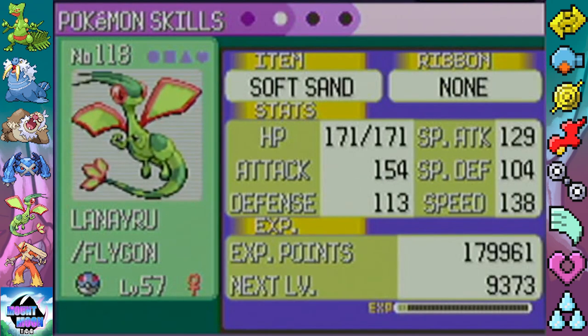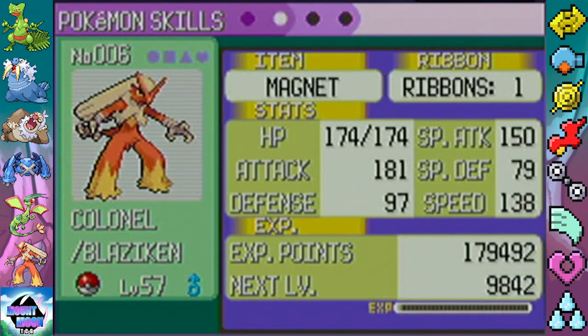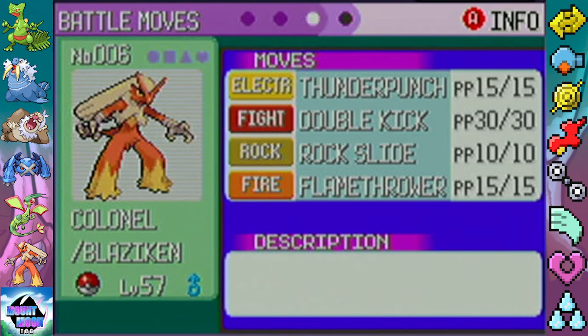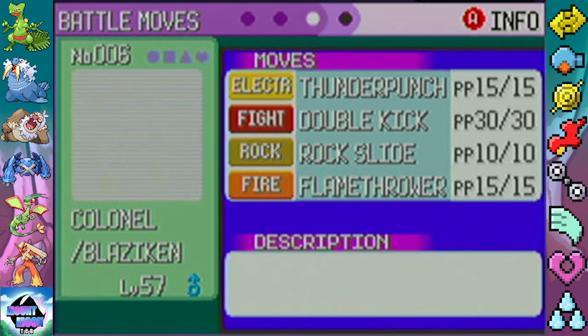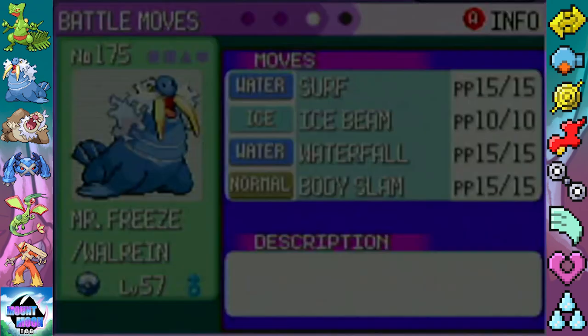We got Lanayru the Flygon with Soft Sand and moves Dragon Claw, Steel Wing, Earthquake, and Flamethrower — we got rid of Crunch and added Flamethrower for Ice-type Pokémon, since Ice-types can hurt dragons. We got Colonel the Blaziken with Magnet as the held item, and moves Thunder Punch, Double Kick, Rock Slide, and Flamethrower. Blaziken was supposed to learn Sky Uppercut at 57 but it's actually 59, so we have Double Kick for now. Finally, Mr. Freeze the Walrein with Mystic Water and moves Surf, Ice Beam, Waterfall, and Body Slam — we were able to get rid of Dive. So that is the team, and I think we're ready to take on the first member of the Elite Four.